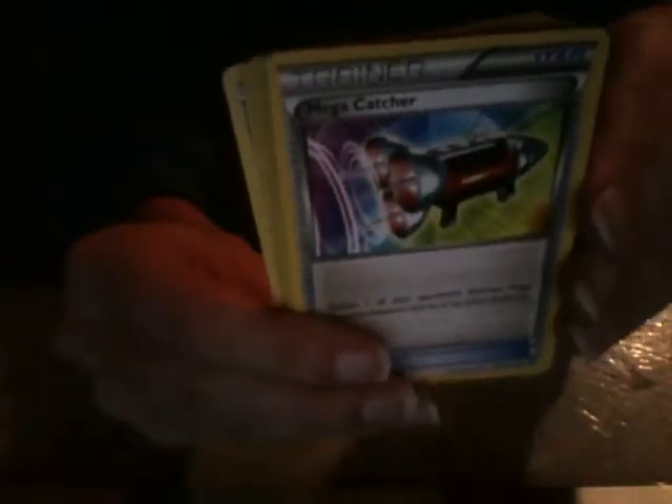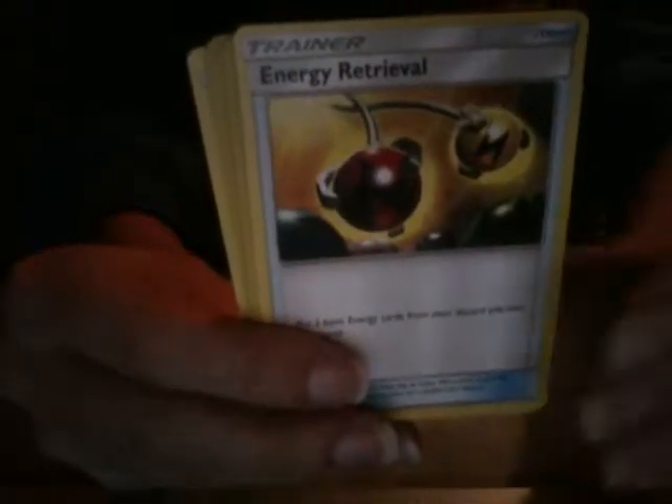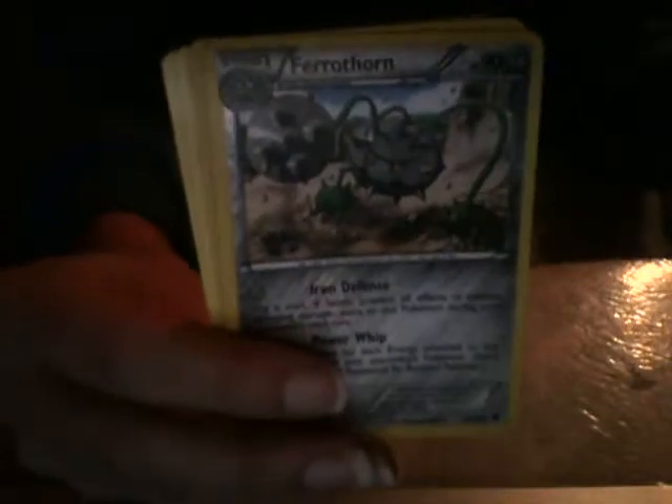Kabuto. Random Receiver. Wormadam — I like that form, I think it's very cute. Old Amber Aerodactyl. Mega Catcher. Golurk. Warp Energy. Energy Retrieval. Super Scoopup. Super Scoopup. Pokemon Catcher. Ferrothorn. Klang — I think the gear Pokemon are a little weird, but hey.